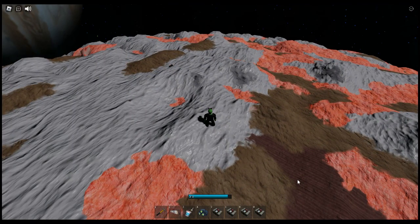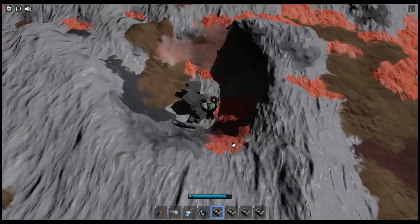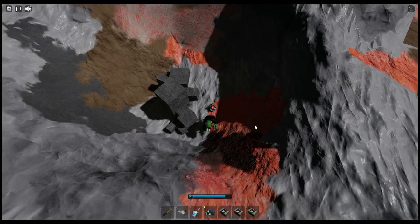Europa's surface looks like ice and has no rocks on the surface. I hope you bring explosive charges for this, because the explosives are powerful but one charge is not powerful enough — it takes two charges to get to the first layer.